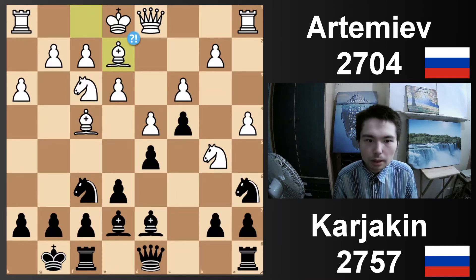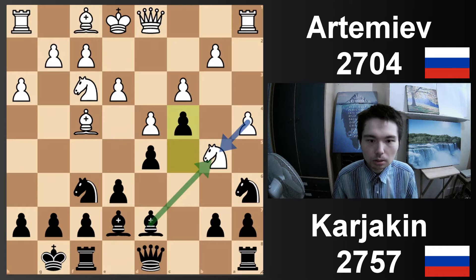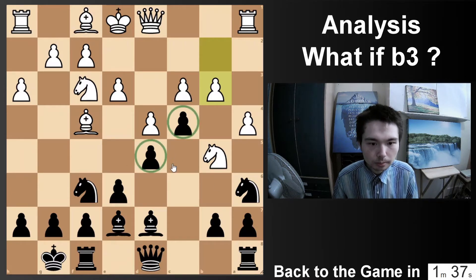Bb2 was played in the game. Maybe a better move is actually b3. Let's take a detour and have a look at b3, then we'll get back to the game. Now, what's the point of b3? You're breaking up the structure. Maybe Artemiev didn't want to go for this because of Qa5.